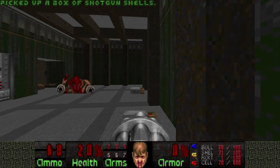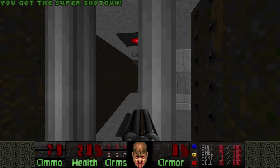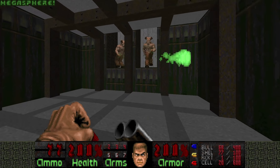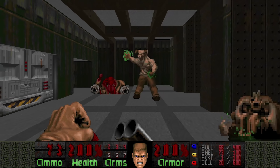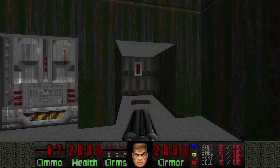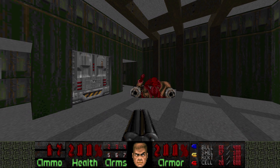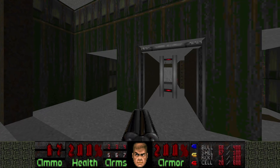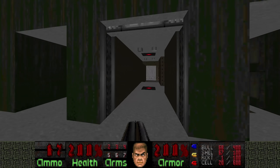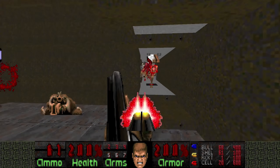So this room here is a huge trap. Once you grab the super shotgun, it's gonna lower these bars, and as you can see, you cannot get out of here. Now once you hit this switch, it's gonna lower 2 hell knights — no biggie. But if you hit that other switch, this room is gonna get filled with revenants, and there's very little chance you're gonna survive that. So what we're gonna do is wait for these bars to lower, since they are on a 30 second timer. There we go — now we press the switch, and we can safely kill the revenants from here instead of sharing one tiny room with them.